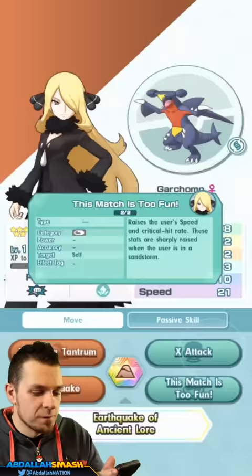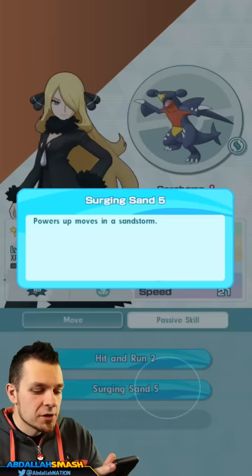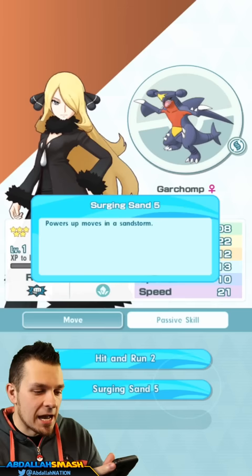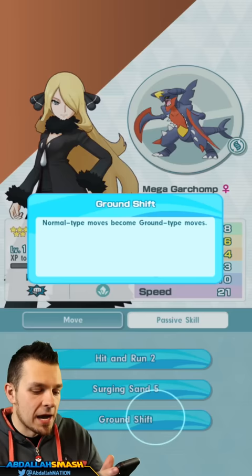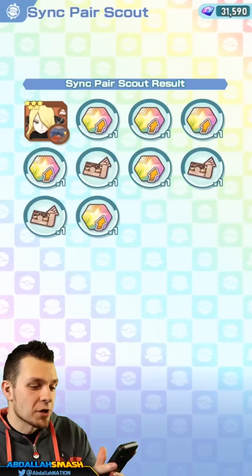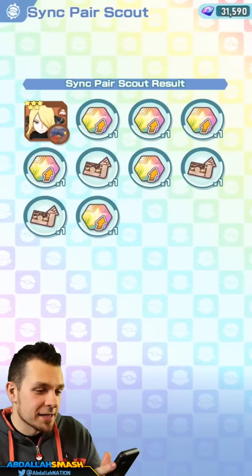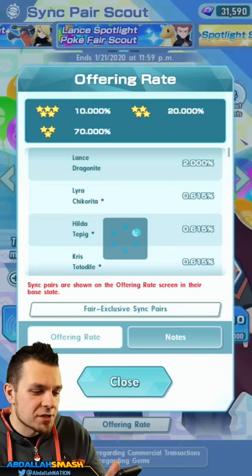Stomping Tantrum, X Attack, Earthquake, 'This Match is Too Fun,' the earthquake of ancient lore, passive skill Hit and Run, Surging Sand — really good. Then once you go Mega Garchomp you get Slash and the passive skill Ground Shift. I think it's time. That was not bad at all!